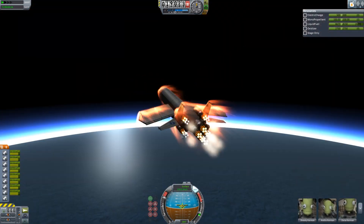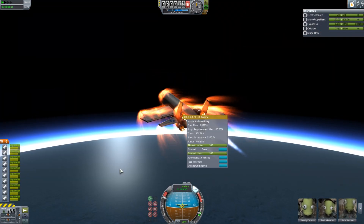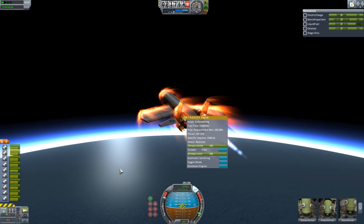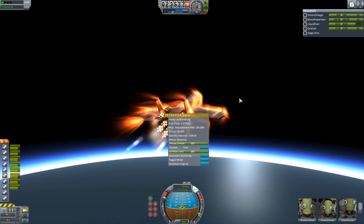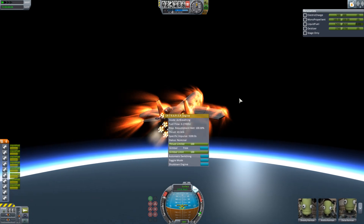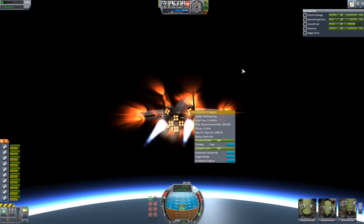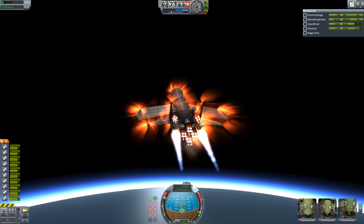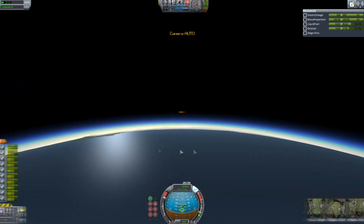I wanted to see if this was possible, and it is possible if you use eight rapier engines. I've also got a couple of nuclear engines for going interplanetary — that's how it does that. I just fired them up so we get a little more efficiency going to orbit, because these engines will slowly drain out of thrust as we run out of air. But now we've switched over to liquid fuel and oxidizer mode, because those are multi-mode engines — rapier engines.